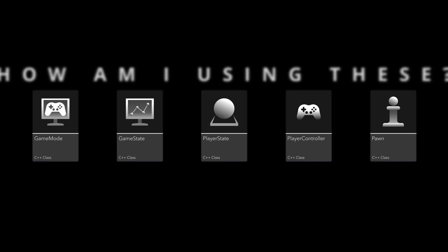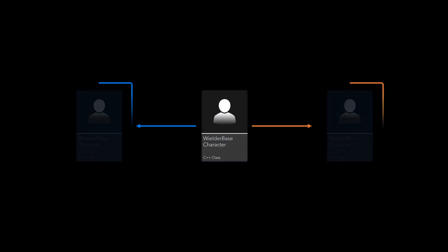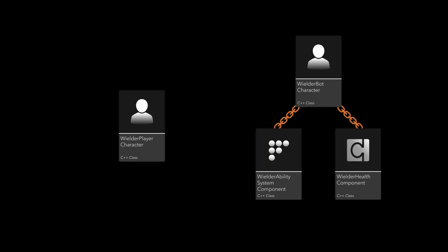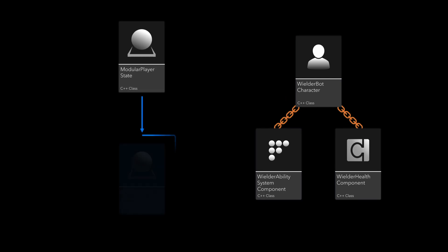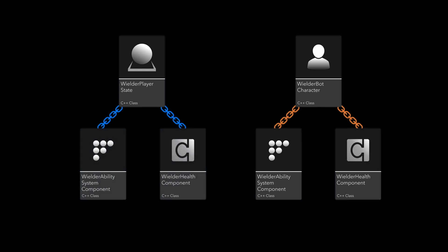So, how am I using these classes? Let's first look at the pawn. I use the native character class, which inherits from the pawn. I make a child class that will serve as the base character class of my game, and then I create two children — one for the player and one for the bot, or the NPC. The bot character has an ability system component and a health component, the latter of which is inspired by Lyra. The player character has neither, because I need the data on the player to persist. Hence, I take the modular player state, create a child called Wielder Player State, and attach the ability system component and health component to that child.